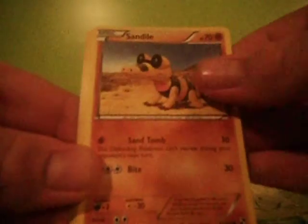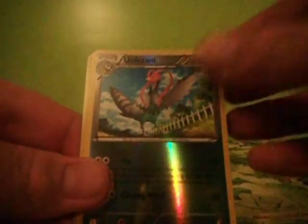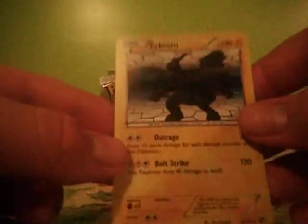We have it to pick — Petal, Petranet, and Sandile, Super Scooper, Alomomola, Plane, and a Pheasant Rare, and a Zekrom Holo!